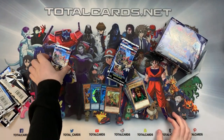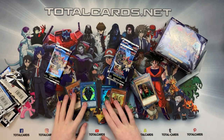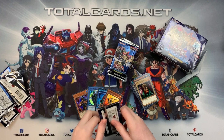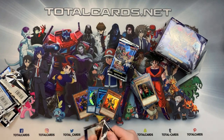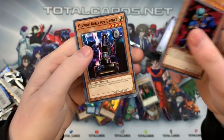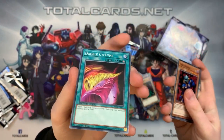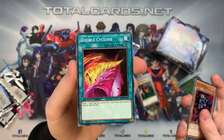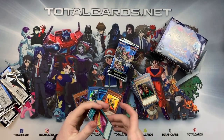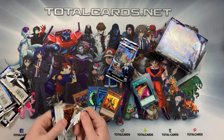We're almost through the first half of the booster box and we've got some insane stuff: the box card, the skill card, a dinosaur super rare — pretty awesome. This booster box unboxing is going pretty well! With Cyber Radar, Helping Robo Giant Mech Soldier, Double Cyclone. Double Cyclone — target one spell or trap card you control and one spell or trap card your opponent controls, destroy them both. Kaiba would very much approve of this box.